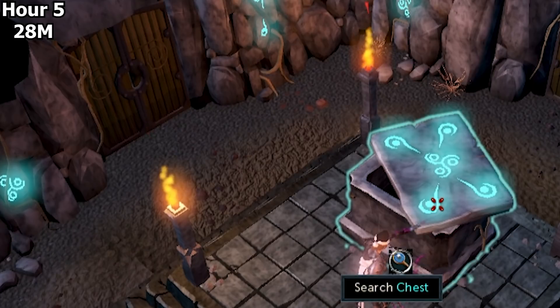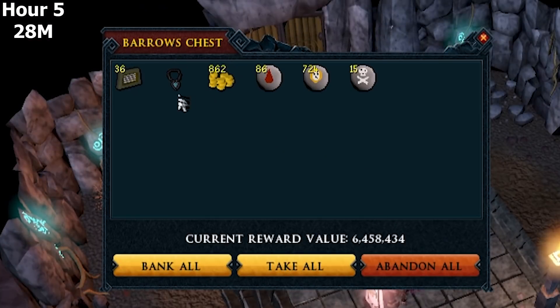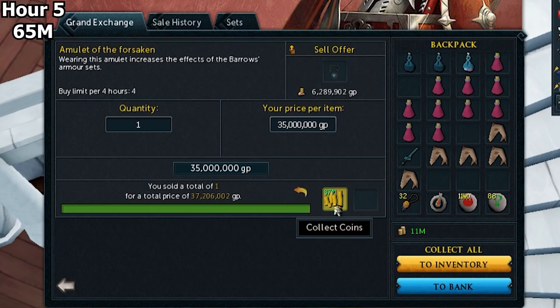Oh my god. Amulet of the Forsaken! It actually worked. I've done so many Barrows runs before this 24-hour challenge and I didn't get an amulet — we went hundreds without it, and we got it at the perfect time. I insta-sold for 37 mil.